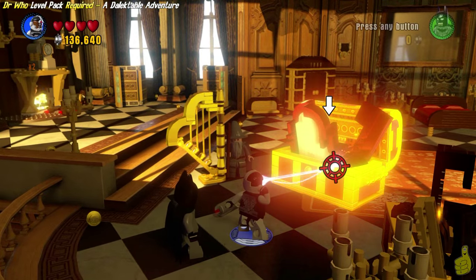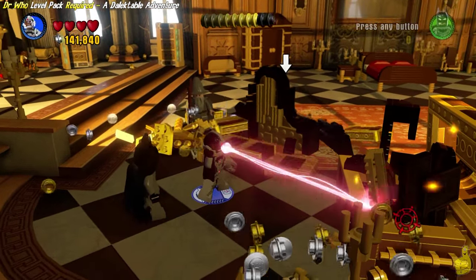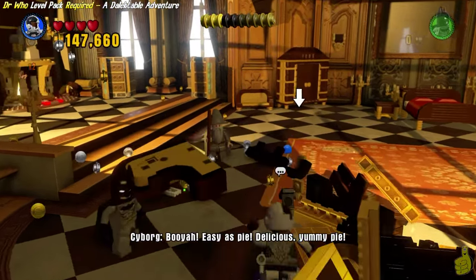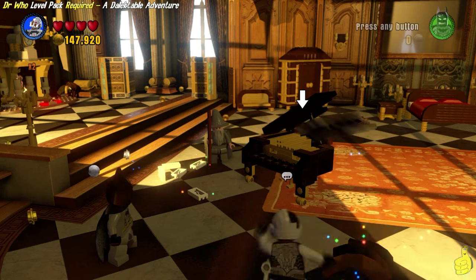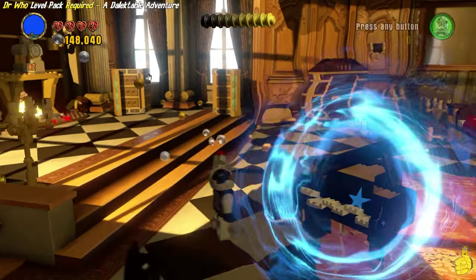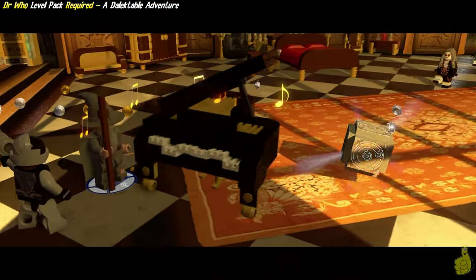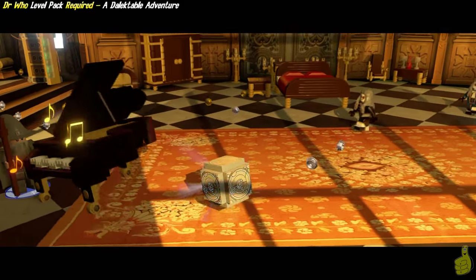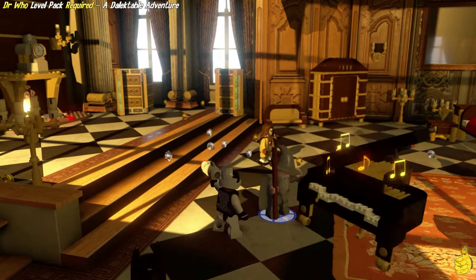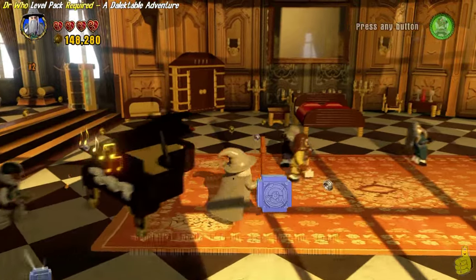We're going to call on Cyborg and use his heat ray to go ahead and melt these gold items in the front left corner. Once we get all three of these melted down, we can actually build them up into a piano. It doesn't really matter if you do this before or after destroying the clockwork droids. You can go ahead and build up the piano, use Gandalf's magic, and look at this — it not only dances and sings a tune for us and gives us a minikit, but wait for it! Chim-chim-mini, chim-chim-mini, chim-chim-chiri — let's go dance with the clockwork droids!